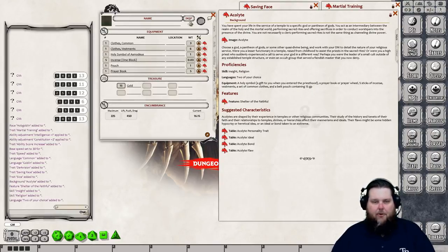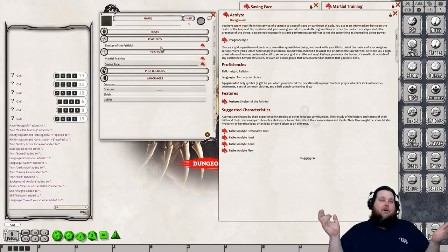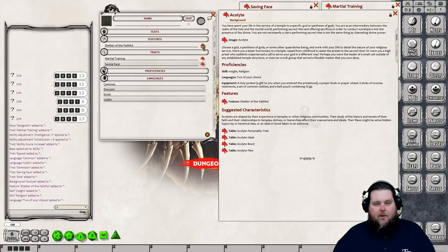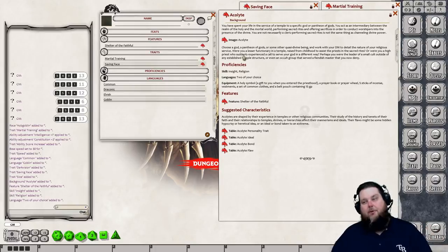Fantasy Grounds makes it easy — you don't really have to type anything and it takes care of everything. Here's our common clothes and belt pouch. We also start with 15 gold, which we'll put into the gold field. We get the feature Shelter of the Faithful, and you can click the red dragon heads — the ampersand symbol — to get details on any item or feature.